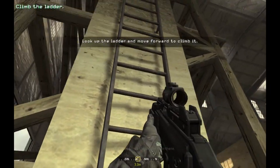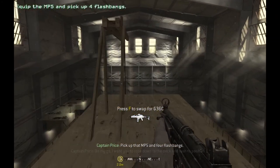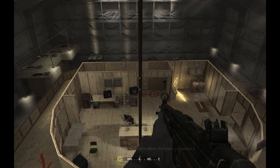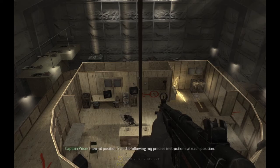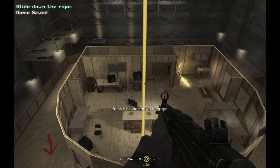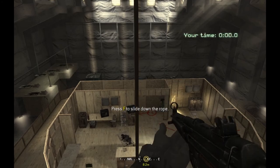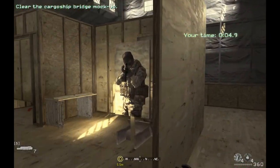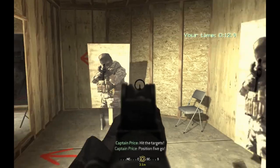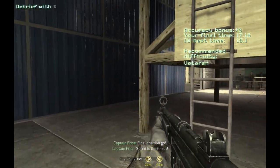Climb the ladder over there. Pick up that MP5 and four flashbangs. On my go, I want you to rope down to the deck and rush to position one. After that, you will storm down the stairs to position two. Then hit position three and four, following my precise instructions at each position. Grab the rope when you're ready. Go, go, go! Hit the target! Position two, go! Hit the targets! Flashbangs through the door! Position four! Hit the targets! Position five, go! Hit the targets! Six, go! Flashbangs through the door! Hit the targets! Final position, go! Sprint to the finish! All right, Soap, that's enough.